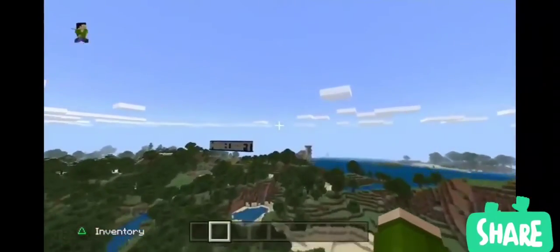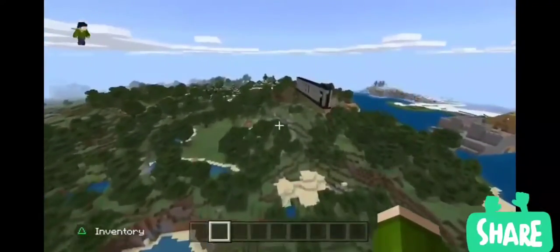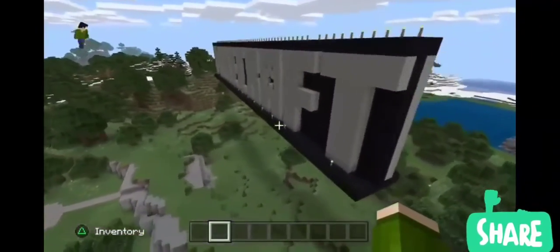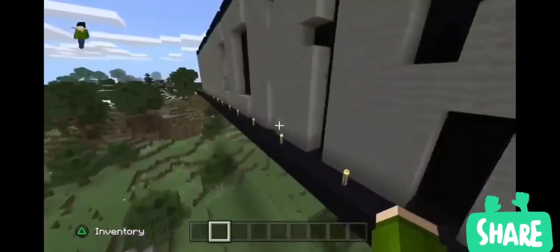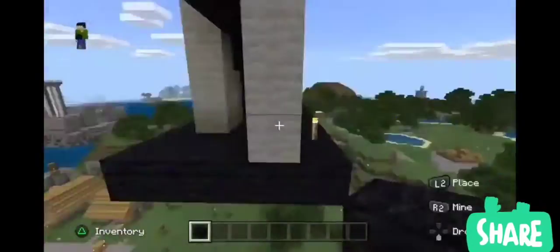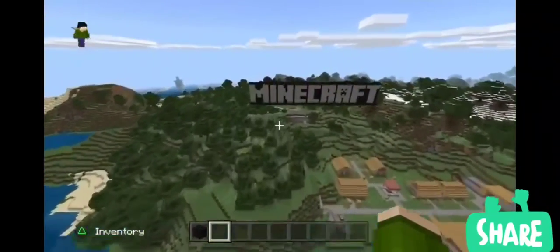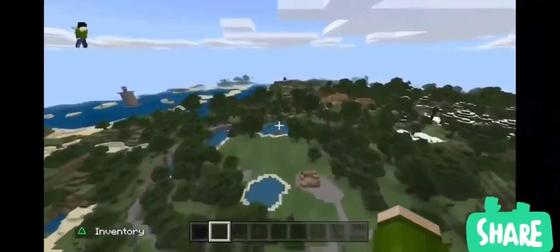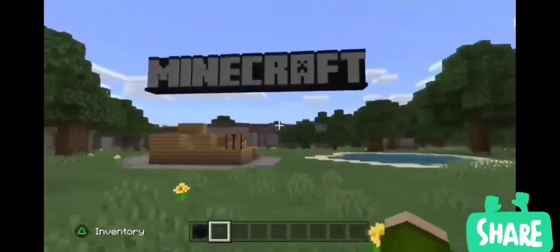I believe there's a little bit more. Isn't there, like, a pirate ship or something? I believe they put one somewhere — but maybe that was a different tutorial world. There should be a secret nether portal inside the Minecraft sign — unless that's a different one. There was no nether portal — that's in a different tutorial world, so I wasted time on that. Anyway, I hope you guys enjoyed! Make sure to like and subscribe. Bye!